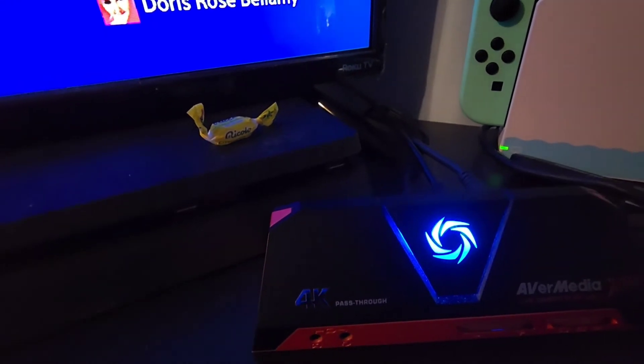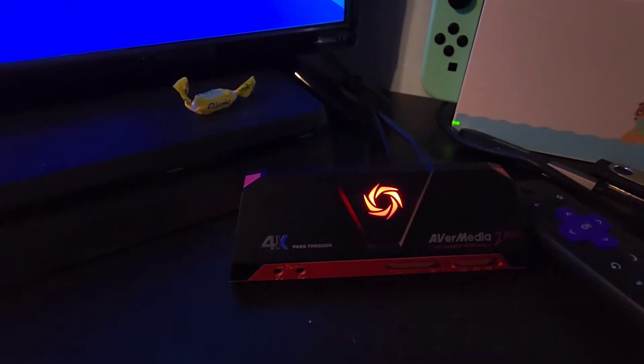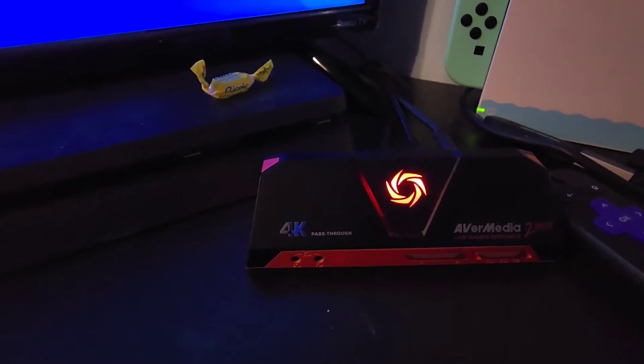Then all is good. You'll get a blue light, and it'll be ready to record in PC free mode. One click to start recording. When it's recording, it flashes red to let you know it is recording. One click, and it stops recording.